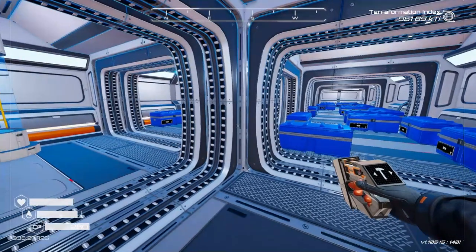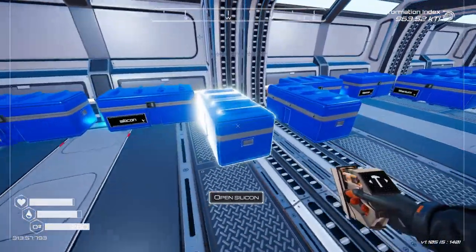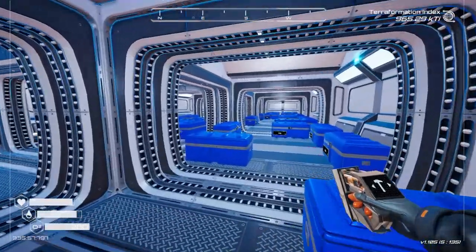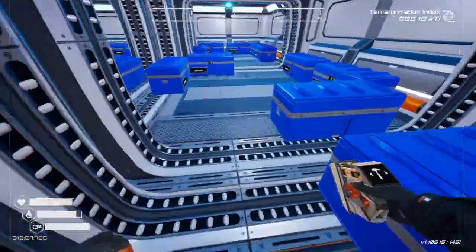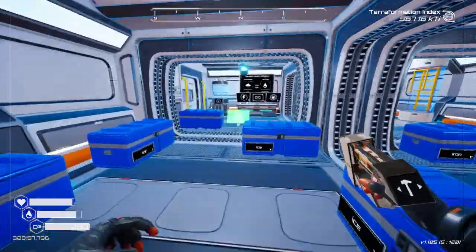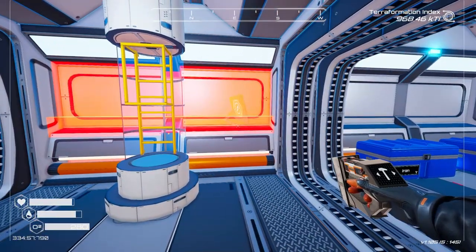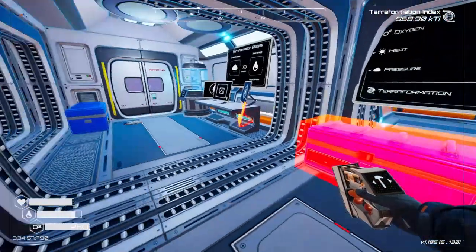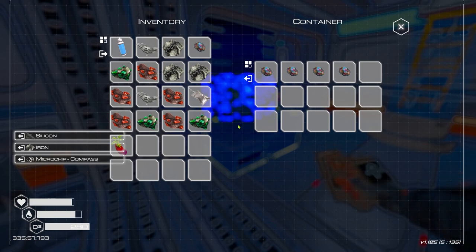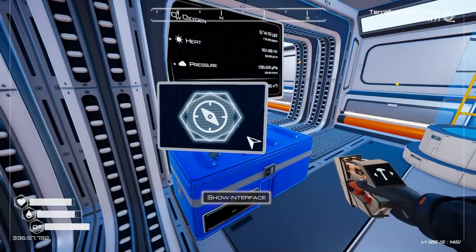We need to get some silicon and magnesium - I'll grab magnesium and silicon, then craft our compass. Then we can get our screen mapping built. We need some more silicon - that one's titanium but this one here is silicon. We can now have screen mapping. We'll pop it on a desk somewhere - that seems pretty cool. We've got super alloys too.